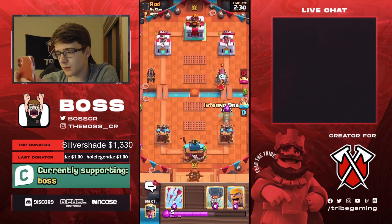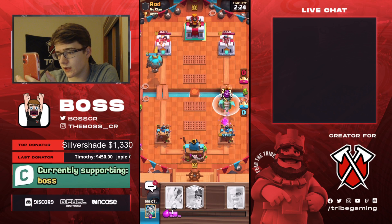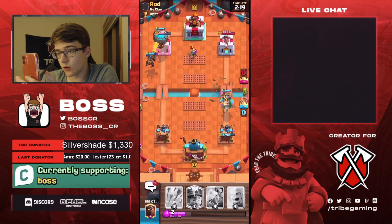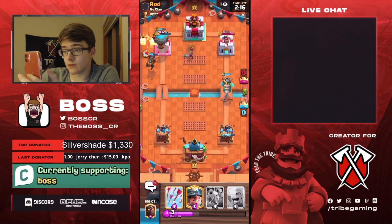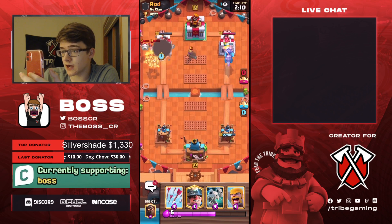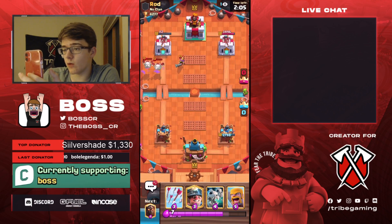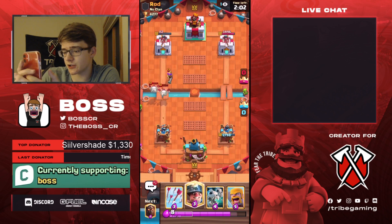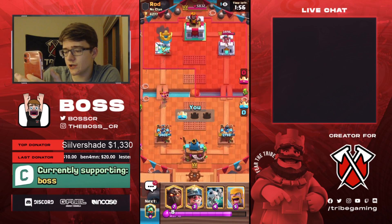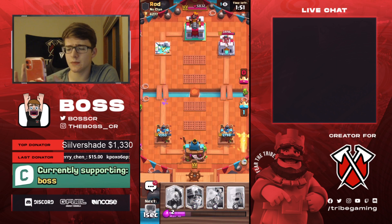I'm just going to Zap — he's probably going to Zap the Inferno Dragon, but he didn't. This is actually quite good because he got barely any damage on my tower. I think he didn't need to Zap the Inferno Dragon — that was a waste because his Musketeer was already shooting it. I'm just going to Arrow to finish off the tower, and then we can go for another Lava Hound in the right lane.